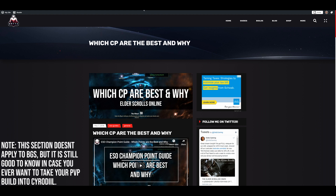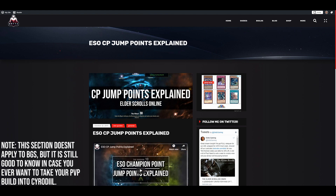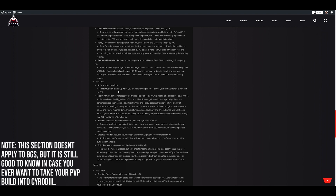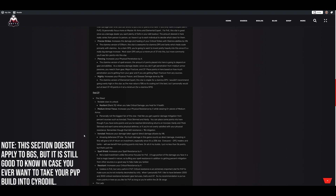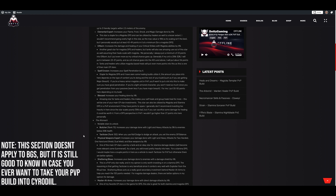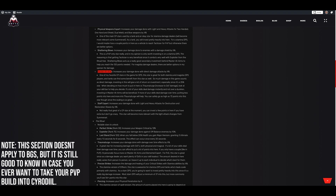Moving on to Champion Points — I have two guides on my website: 'Which CP Are Best and Why' and 'ESO CP Jump Points Explained.' Make sure you're putting points in stars that are actually good and relevant to your build, and adhering to jump points to get the most out of your CP. Your blue CP and red CP are super important to optimize for maximum damage and mitigation. One important distinction: Master at Arms increases your damage with direct damage attacks, while Thaumaturge increases damage with damage-over-time effects.